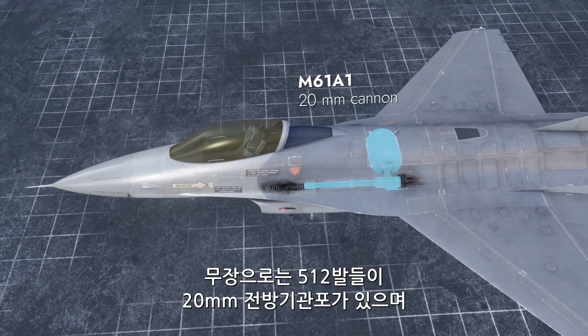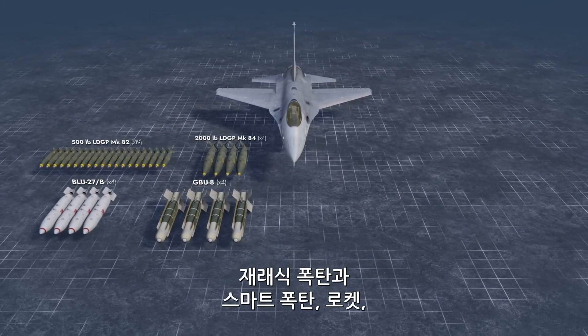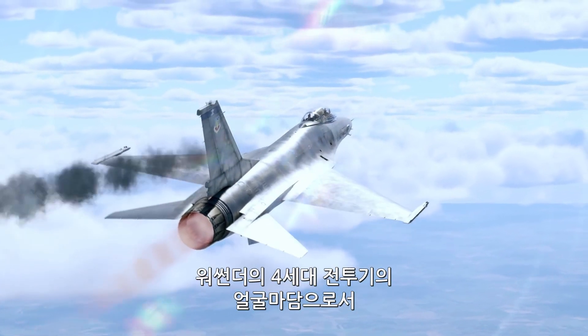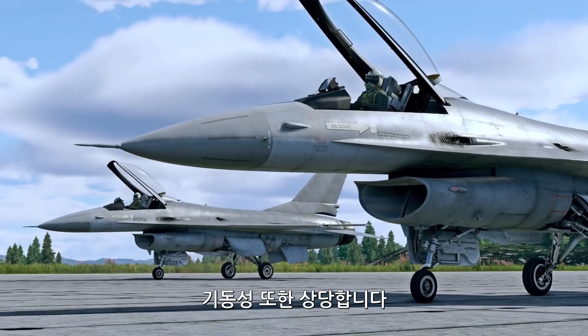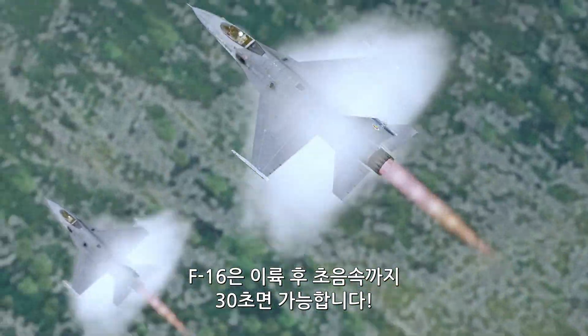Its forward-firing armament includes a 20mm autocannon with 512 rounds of ammo, as well as conventional and smart bombs, rockets, and guided air-to-air and air-to-surface missiles. Generation 4 fighters representing rank 8 aircraft in War Thunder can boast incredible flight performance — the F-16 can take off and go supersonic in only 30 seconds.